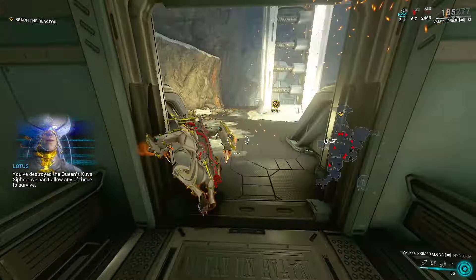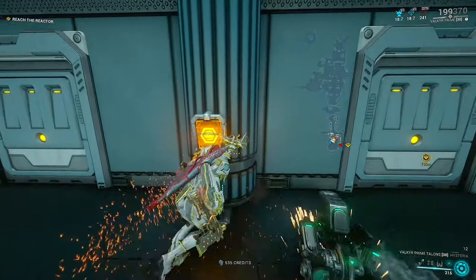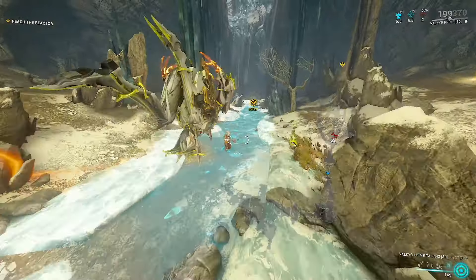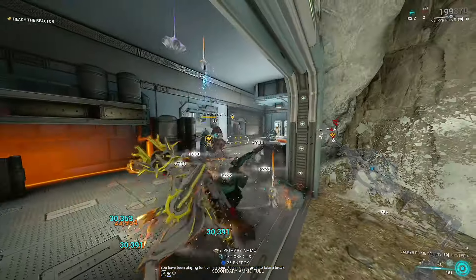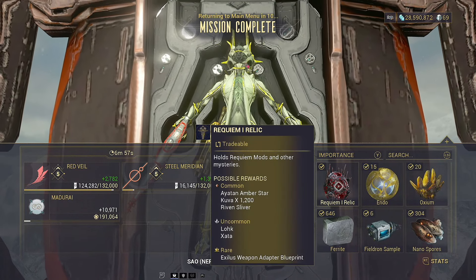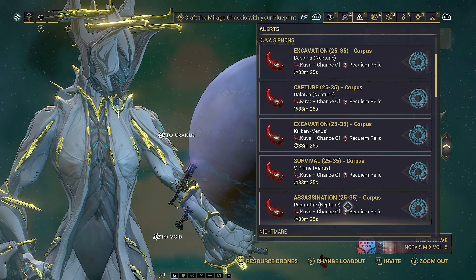The reason for using Valkyr is her fourth ability, Hysteria — she's permanently invulnerable and wrecks enemies. The damage multiplier continues to rise the more melee attacks you land, and energy from enemies keeps it going. This lets anyone with Valkyr pass through these missions without too much trouble, even without high-level mods — so I think it's the perfect recommendation, especially if you are struggling. Once we reach the end of this mission, we are guaranteed one Requiem Relic. The rest are a chance drop at around 12%, so you probably should do a few of these.